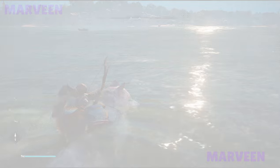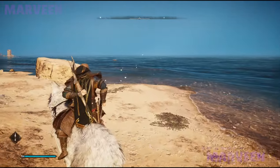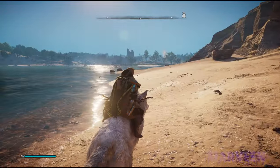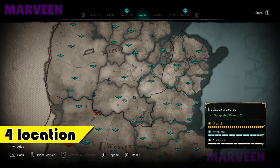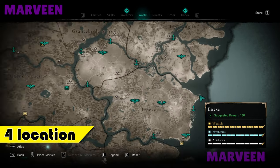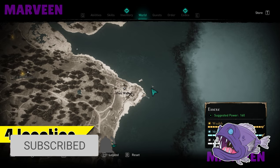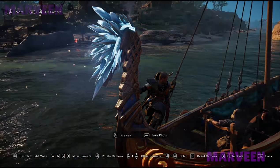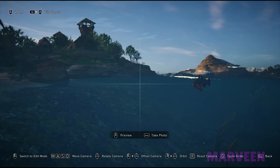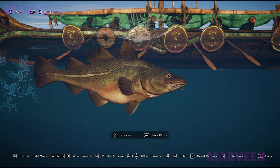Now let's go to the fourth, actually extra, location that I prepared for you. As an addition to the first location where you can find big cod, I will show you a next location with big cod. It's around this port Walton. Just go under the water and as you can see we have a big cod here.